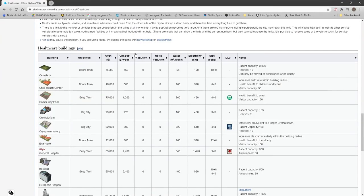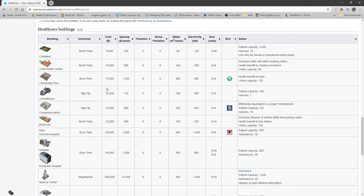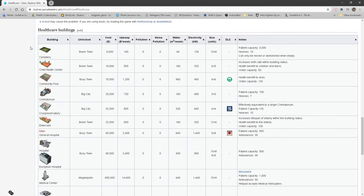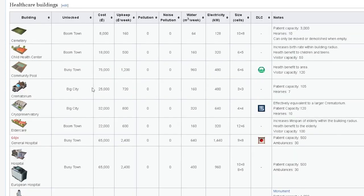Here we have the Cities Skylines Wiki pulled up, showing comparisons of all the healthcare and death care buildings. We're going to be looking at two main ones: the cemetery and the crematorium. Disregard the patient capacity stat — these do not hold patients, they hold the dead. This is a helpful tool showing when you unlock each building, how much it costs, your upkeep, and all other relevant stats. I've also made an Excel spreadsheet to highlight the cost differences between the two.